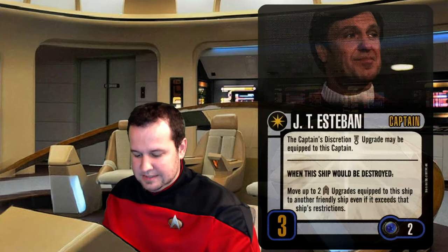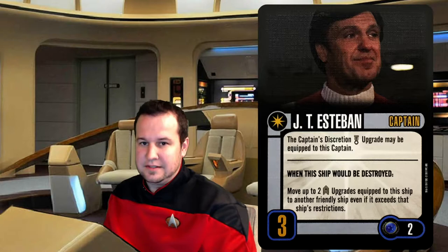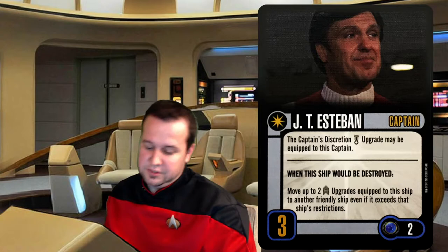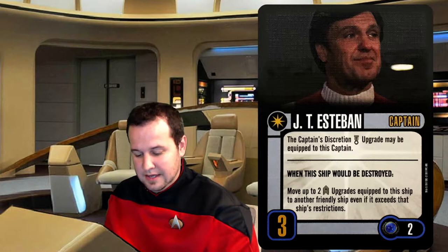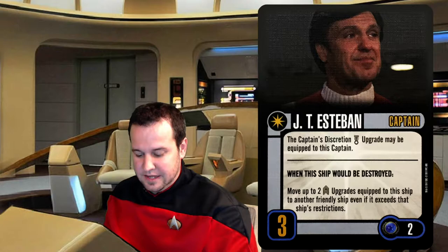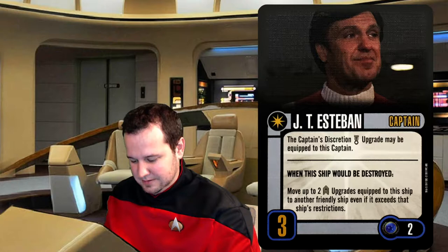The captain is J.T. Esteban. He costs two squad points. The captain's discretion talent upgrade may be equipped to this captain, so he doesn't have a talent slot but he does allow you to attach the captain's discretion, which coincidentally is the only talent upgrade in this pack. It states: when this ship would be destroyed, move two crew upgrades equipped to this ship to another friendly ship, even if it exceeds that ship's restrictions. So if you've got some valuable crew on this ship, you can sort of eject them over to another friendly ship — that would be nice.